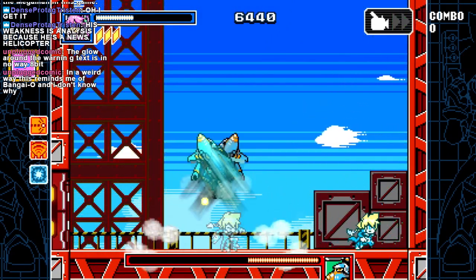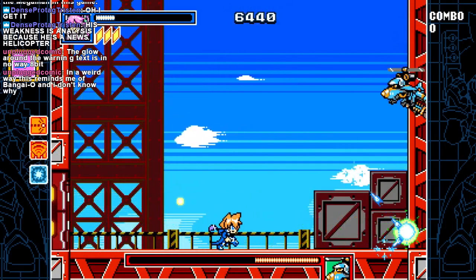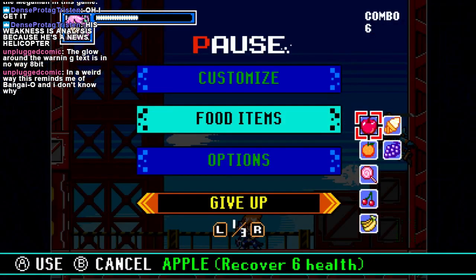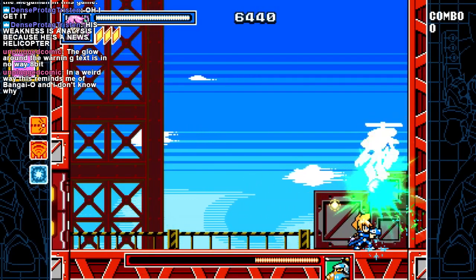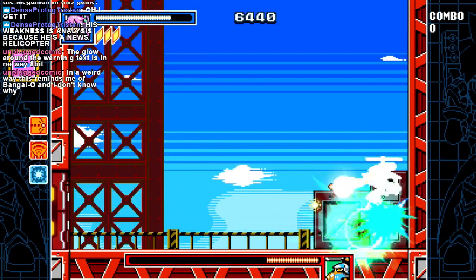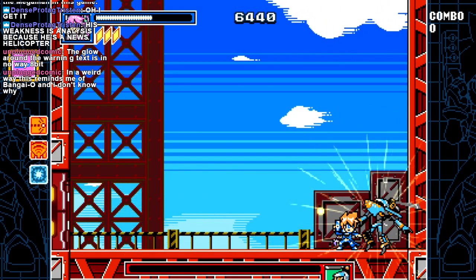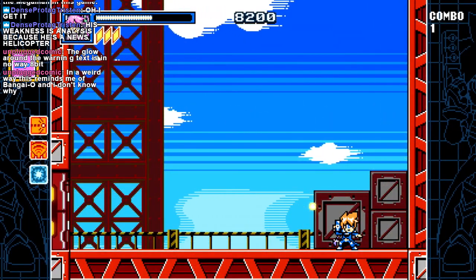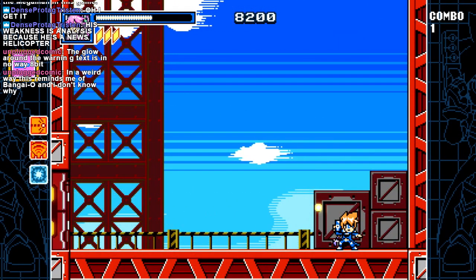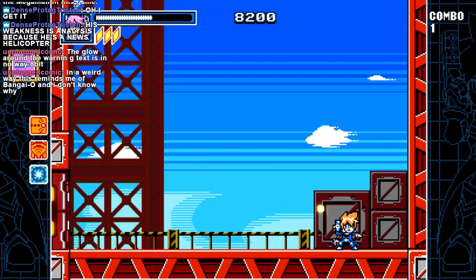Why doesn't it just call it double jump? This doesn't make sense because Gunvolt has always been a double-jumpy kind of guy. Oh holy crap, I had tons of food. The store page for this game says it blurs the lines between 8 and 16-bit. And it's like — the graphics are clearly that indie game 8-bit in like 18 quotation marks.